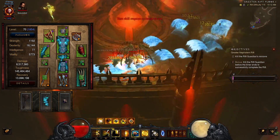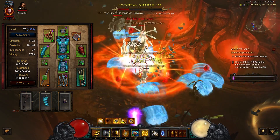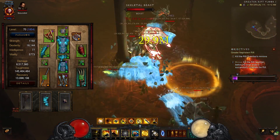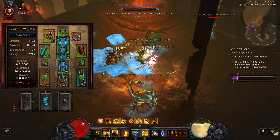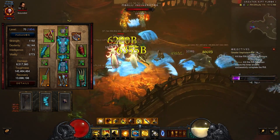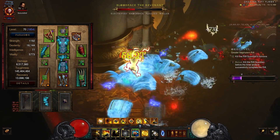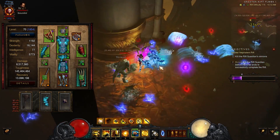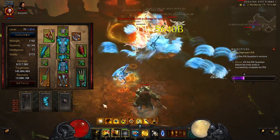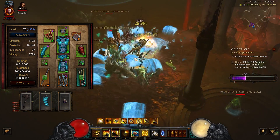Starting off with my gear, we're using the Inner's six-piece set. We actually have five pieces equipped with a Ring of Royal in the cube. We also have two pieces of Aughild's equipped. I've opted for Focus and Restraint as my rings and a Squirt's Necklace as my amulet. We have the Crudus boots and Incense Torch in the main hand because it has more weapon DPS than my Bartuc's. On the Bartuc's I have a Flying Dragon passive and a Harmony passive. In the cube I have a Furnace for my weapon for the extra elite damage, Bindings of the Lesser Gods for the extra mystic ally damage, and a Ring of Royal.